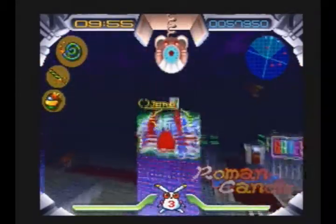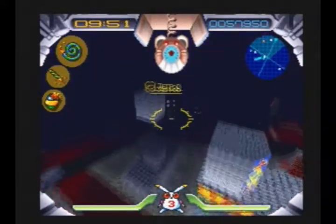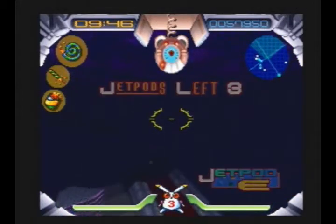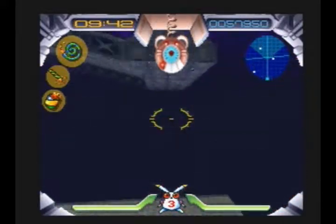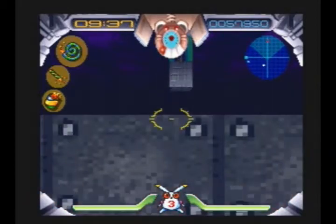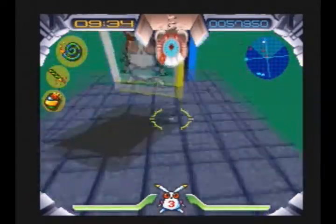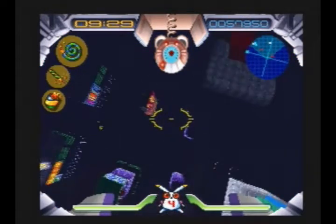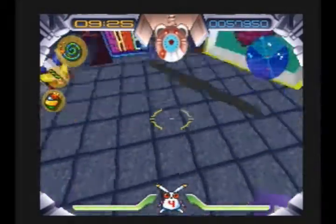Now, again, we're going to head straight and slightly to the left in order to find this first jet pod, which a well-timed triple jump from that building with the crab on it will help you get to. Now I'm actually going to go back toward the beginning for a moment, following these red brick roadways to show you something you don't encounter very often, which is a one-up. You don't encounter those very often just laying around as item pickups. You get them all the time in bonus stages and point totals.